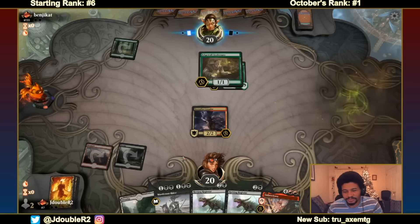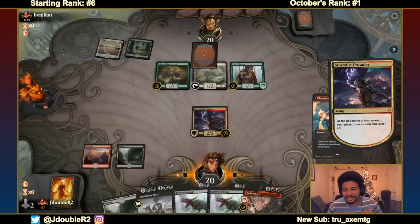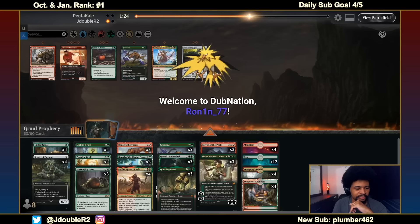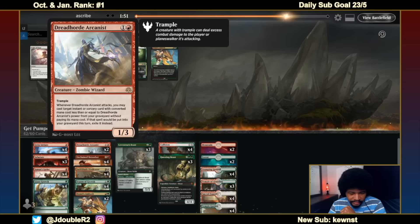It's nice to be here. For those of you who are not familiar, John actually finished number one ranked for Constructed in Arena for both October of 2019 and January of 2020, but he's actually more well known for his wild deck brews, and that's how I first came across him — some really fun, really cool decks. So if you're someone like me who is a little more than sick of the same meta decks that keep getting posted around, you should definitely go check out a lot of the brews that John puts together.